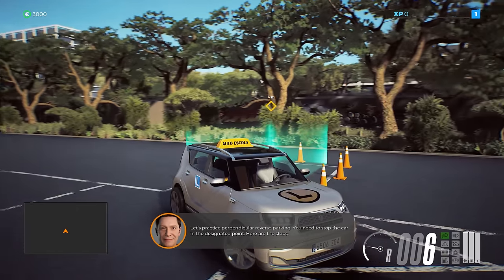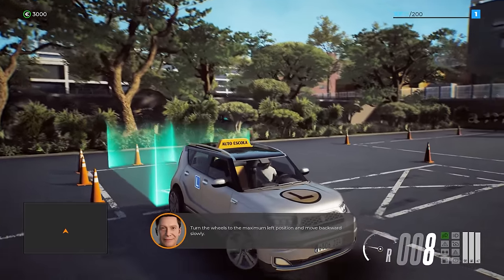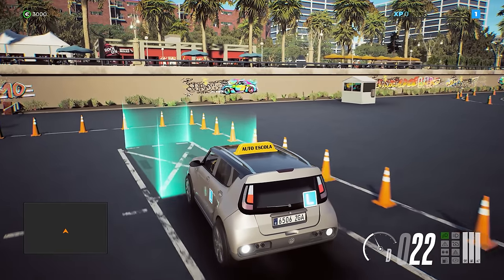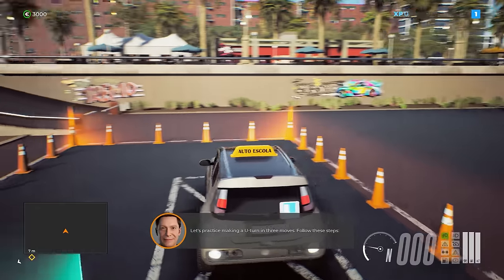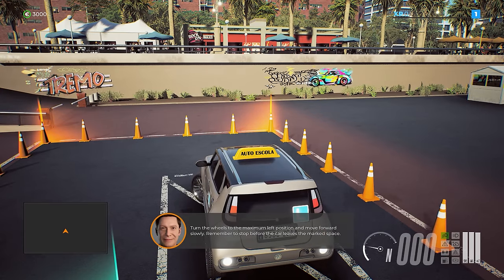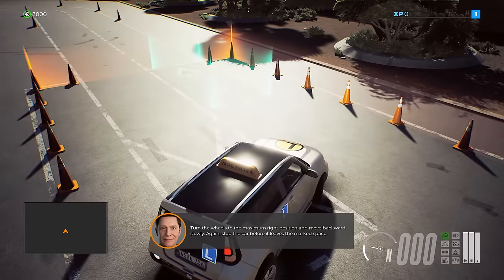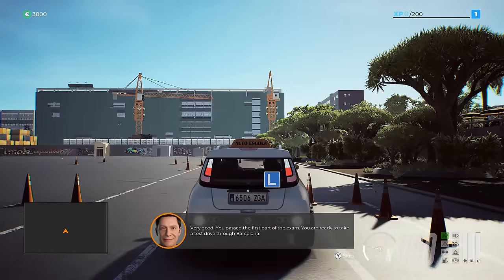Reverse parking — easy. Don't hit the cones. There you go. Then we practice making a U-turn in three moves: turn wheels to maximum left and move forward slowly, stop before leaving the marked space, then maximum right and move backwards. Very good — you passed the first part of the exam.